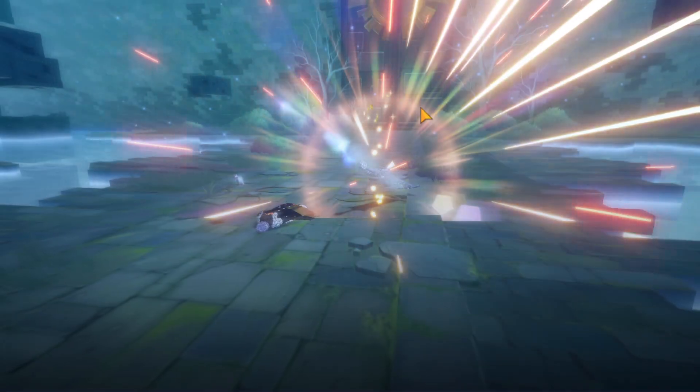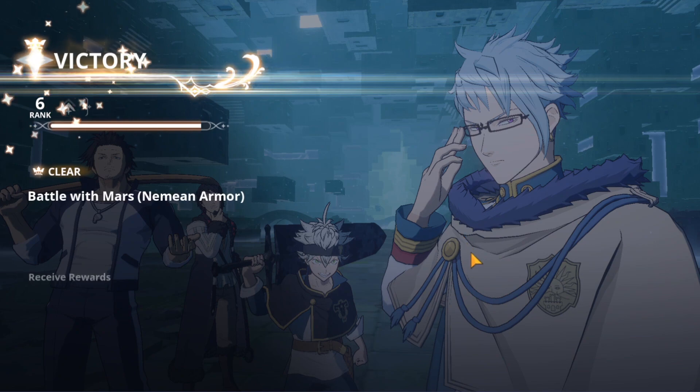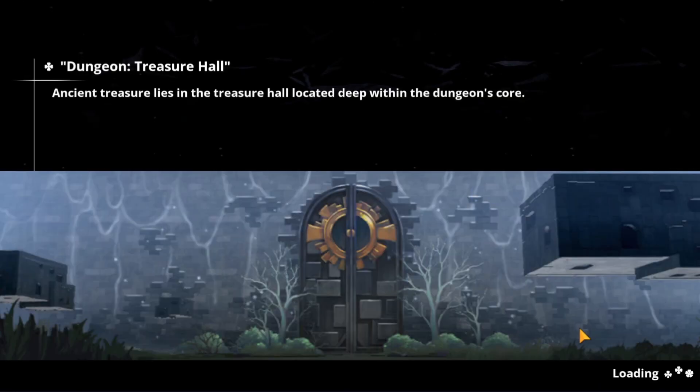And there we go, we are progressing. We're going to carry on trying to progress — that's literally our main goal. Bond level is going to be important as well, because we need to get our characters from SR to UR to LR. This is something we need to go ahead and do.